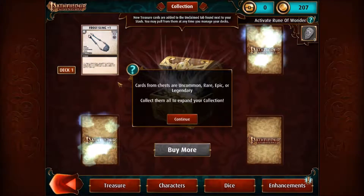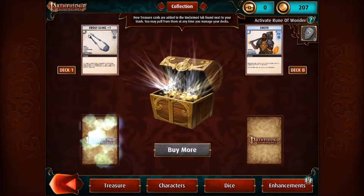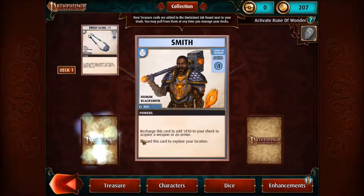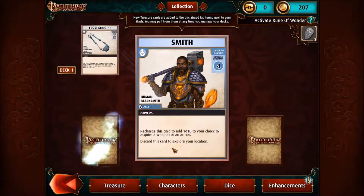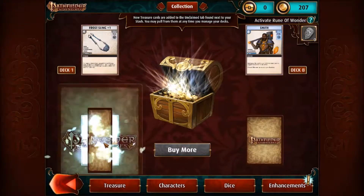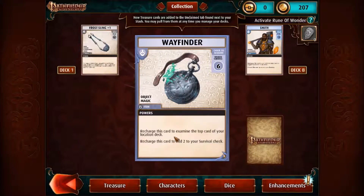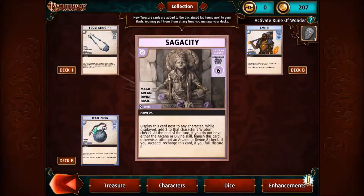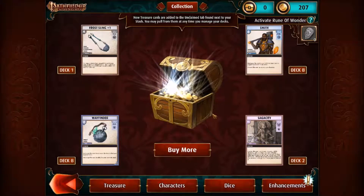A frost sling. A smith — a human blacksmith, he's an ally. Recharge this card to add 1d10 to your check to acquire armor. Frost sling — sling, ranged, bludgeoning, magic. A wayfinder — recharge this card to examine the top card of your location deck. Sagacity — a spell power. Display this card next to your character while displayed; add 3 to that character's wisdom checks. At the end of the turn, if you do not have either arcane or divine skill, banish this card; otherwise attempt an arcane or divine 8 check — if you succeed, recharge this card; if you fail, discard it.